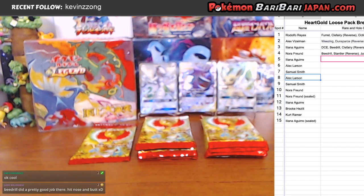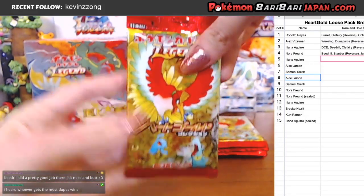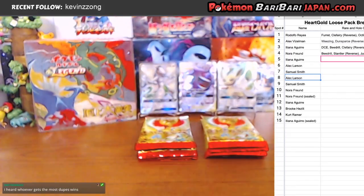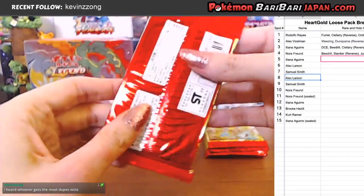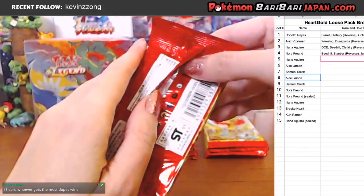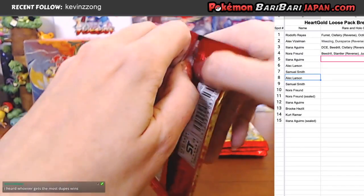We are down to the end of our one-third of the way through because there's 15 packs total. First little stack here and it's going to Ileana. Alright Ileana, Sunkern. We're looking for Sunkern Play-Doh. And hopefully not a Beedrill — we've seen a couple Beedrills now. I heard whoever gets most dupes wins — most dupes is the big winner.